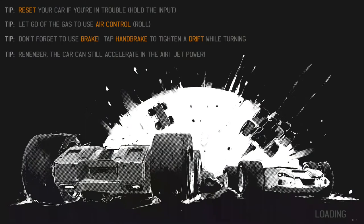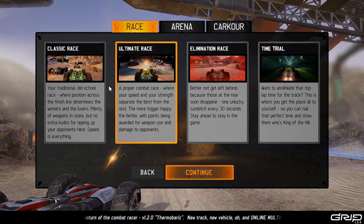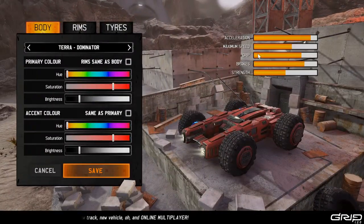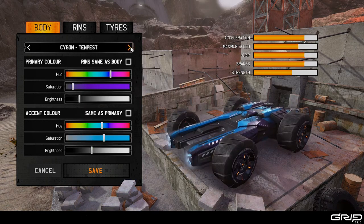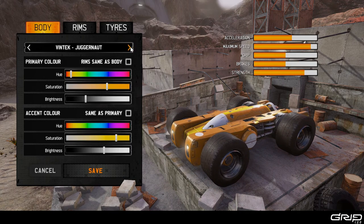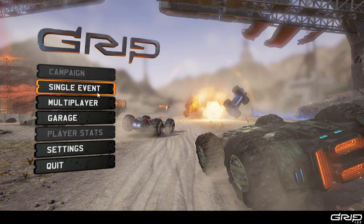Let's go ahead and do one quick race. So let's take a look at this. In the garage you can choose your car — there are different cars with different stats. I'm going to use the one I wanted: this model. Acceleration is slow, but the strength and maximum speed is up there, so I'll go with that one.